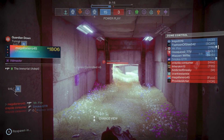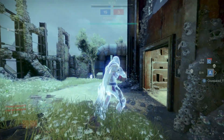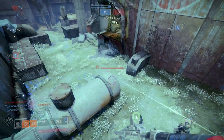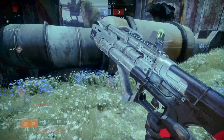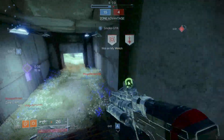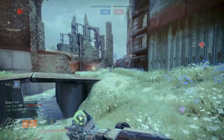I don't see what crouch spamming actually does on console because it's console — we have aim assist. You're not breaking anyone's aim assist when you do that. You're just... why?